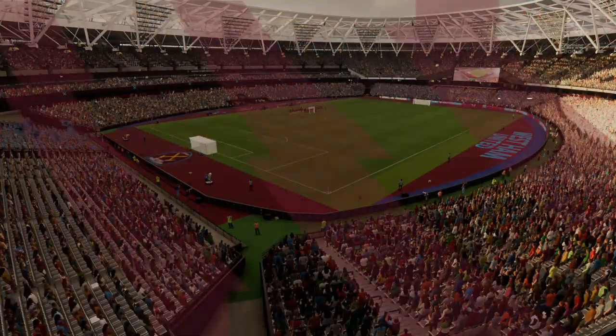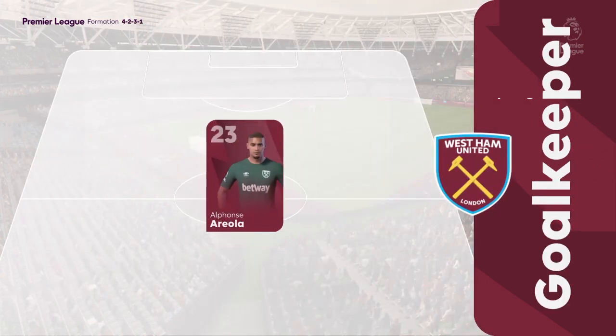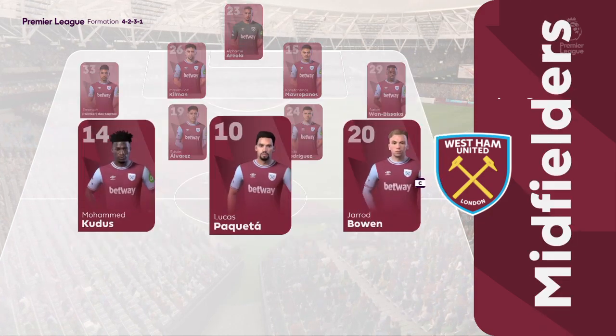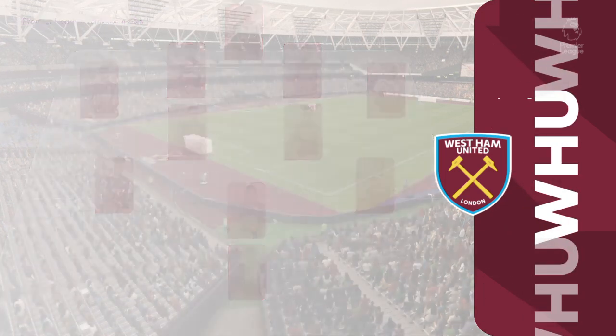And a look at the West Ham XI. Alphonse Areola begins in goal. Emerson plays with Aaron Wan-Bissaka in the full-back positions. Guido Rodriguez plays alongside Edson Álvarez in the centre of midfield. And the striker today is Michail Antonio.